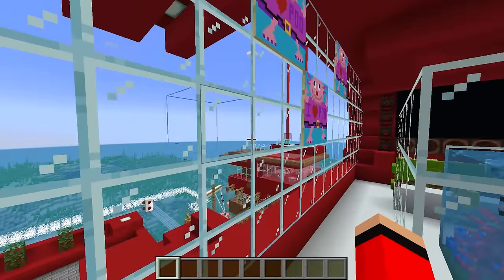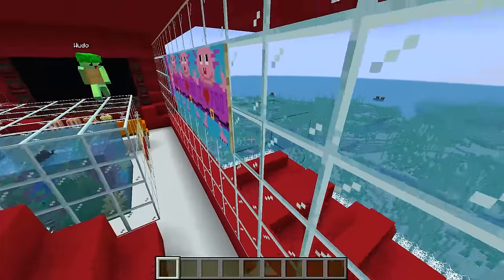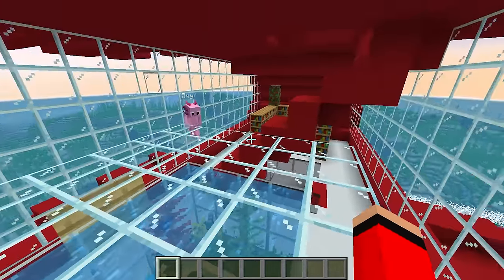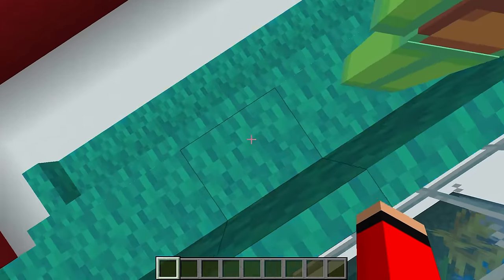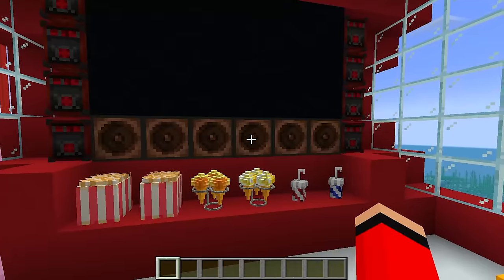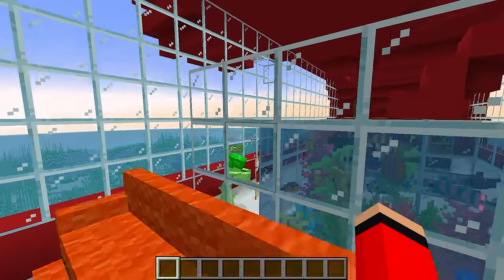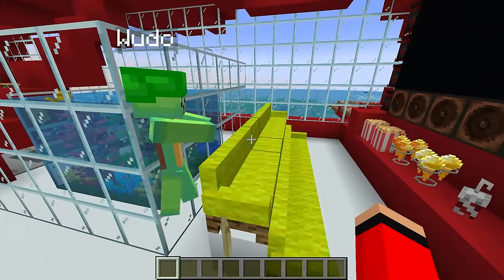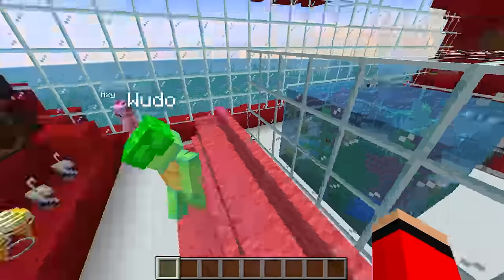Well this is what you get for messing with us! Oh my gosh, why are there actually paintings all over the place? We need to take these down! I was wondering why your base looks so good anyways. What's this over here? This right here is the world's greatest cinema, Wudo. We could all sit down like the three best friends we are and watch all of our videos — look at this giant screen with all the popcorn, ice cream, and soda!